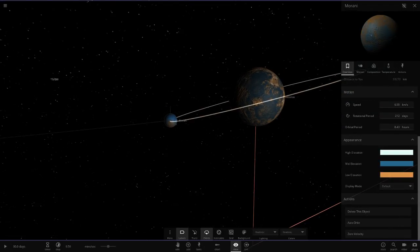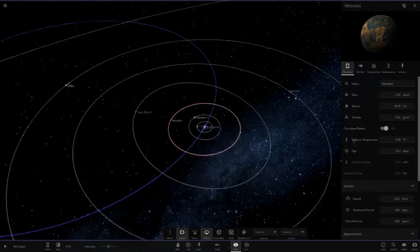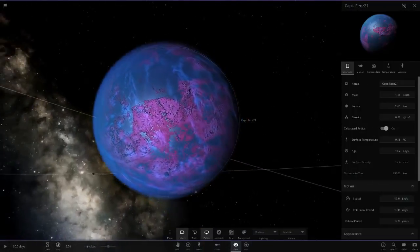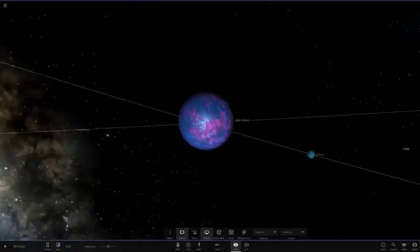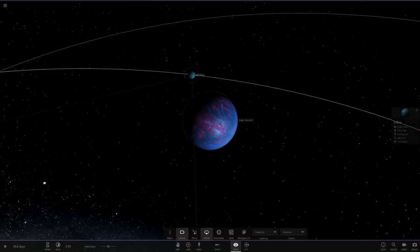The moon is pretty much the same object with the colors just switched around — pretty cool matching objects. Next up we've got Cap Ren's 21, a blue planet with a pink surface, stats of 94 and 71, at nine degrees Celsius with 0.8 ATM atmosphere.